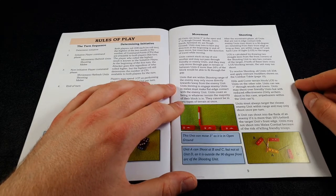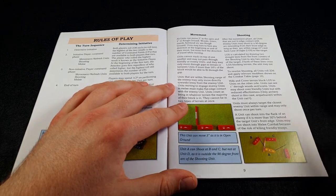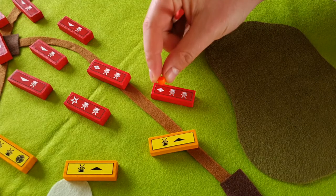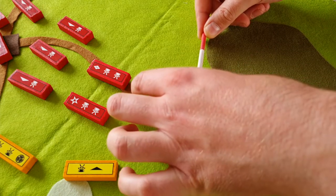Shooting is nice and easy. You shoot 2 inches in your forward 90-degree arc, as shown here on the diagram. You roll 2 dice and you're looking to hit on 4 or more. There are modifiers for terrain, but essentially if you score hits, you'll be doing damage. One hit causes the unit to become disordered; the second hit forces a retreat. And you cannot destroy units through shooting - that's an important thing to note.